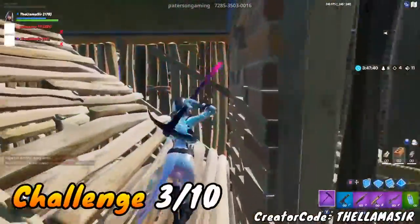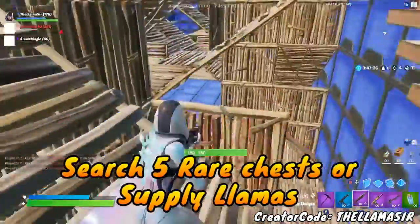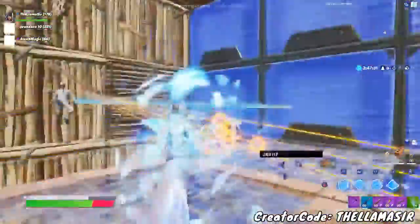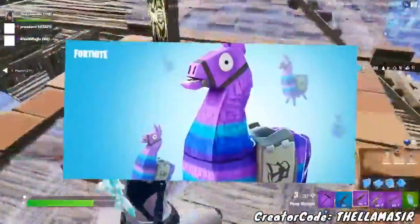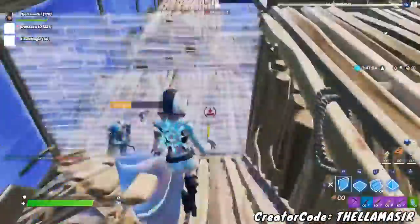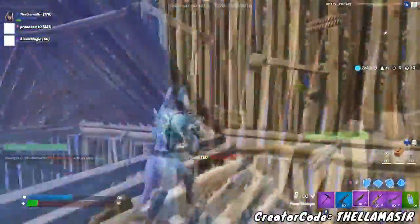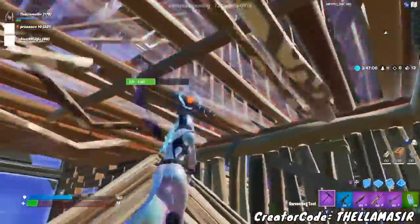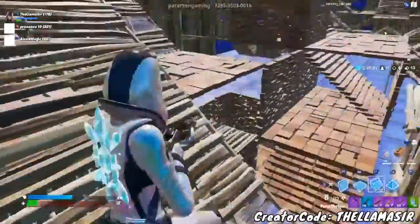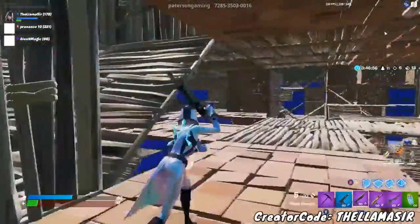Let's keep it going with the next challenge, which is another really tough one — that is to search five rare chests or supply llamas. Definitely a lot, and there's no real trick to getting this one done. You can try to spot supply llamas as you're dropping onto the map, but again, they're just kind of random. You sort of have to get lucky finding supply llamas, and equally you have to get lucky with rare chests. Personally, I would just focus on trying to find rare chests but not even really try for it — just play your games normally and eventually you're going to find the rare ones. There's no way to really rush that because it's random.